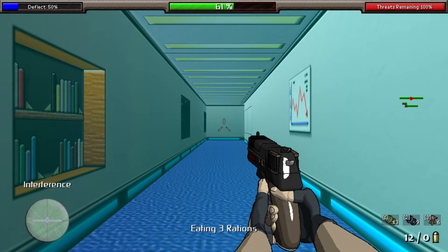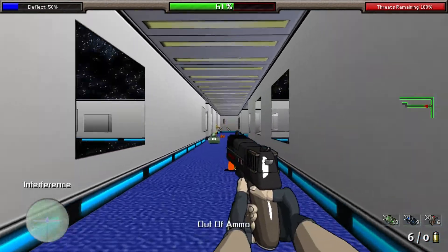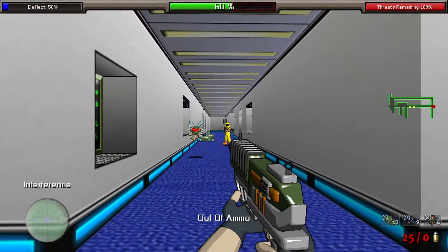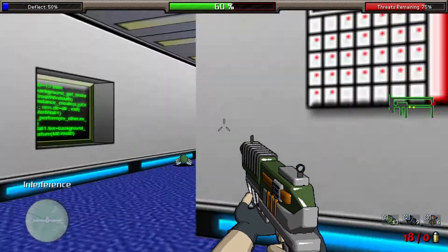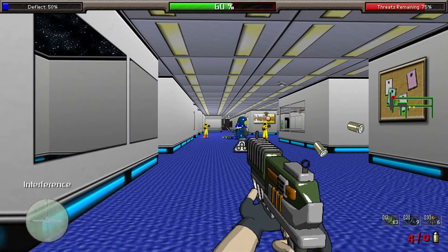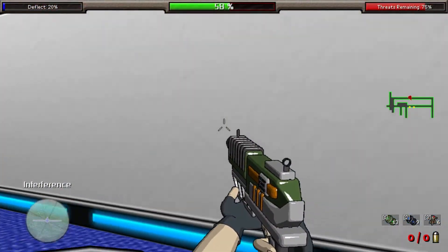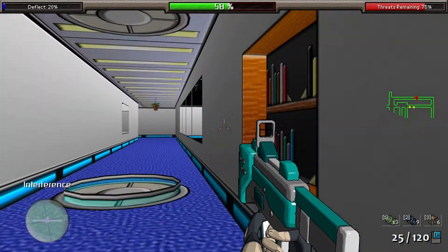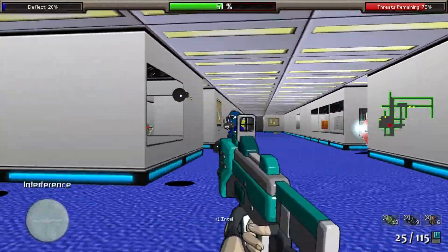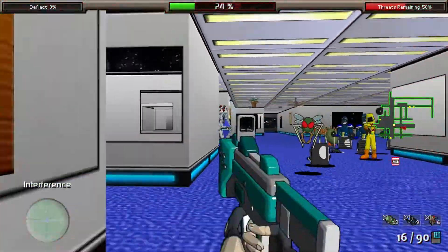Another nitpick: this game runs at a steady 30 frames per second and does not go any higher, which is kind of a bummer. Even if your monitor is only 60Hz, a higher frame rate gives you more responsiveness in mouse movement, which is really important in a first-person shooter. Maybe the engine just can't support it — it's not truly 3D, everything is sprites — but I'd appreciate it.